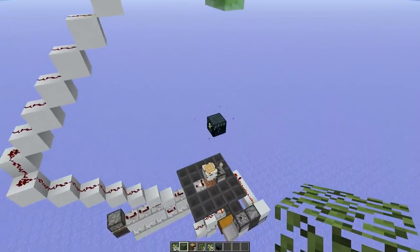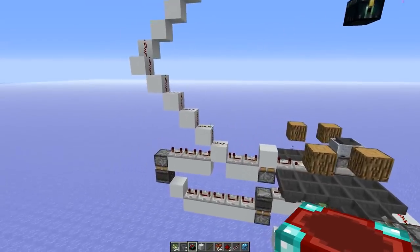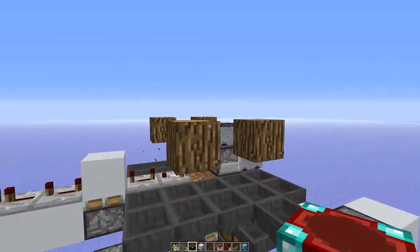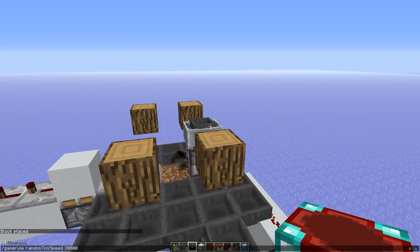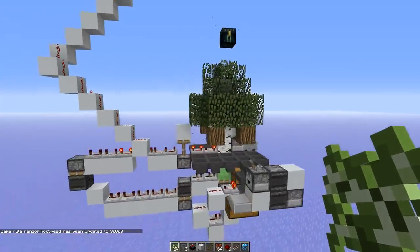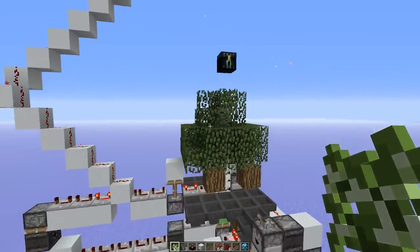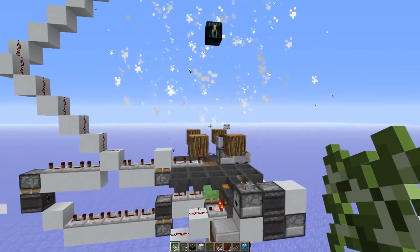Let me show you the new fixed version of the tree farm. I changed the redstone a little bit, replaced the obsidian with an ender chest, and added log blocks here - they protect the leaves from decaying. I set the game rule random tick speed to 30,000 and you can see the logs connect to the leaves and protect them from decay. This farm is now working reliably at very high random tick speeds; I tested it for 10 hours and the farm didn't break.